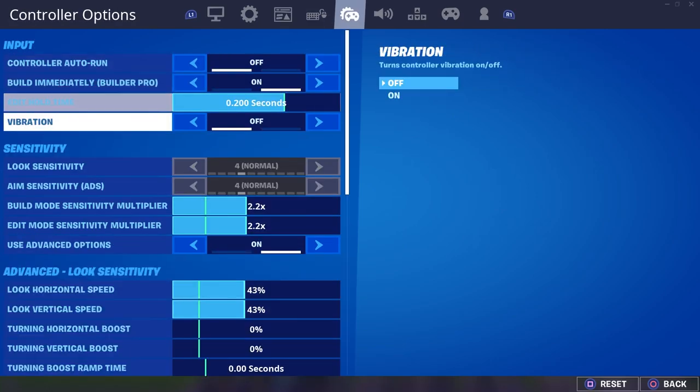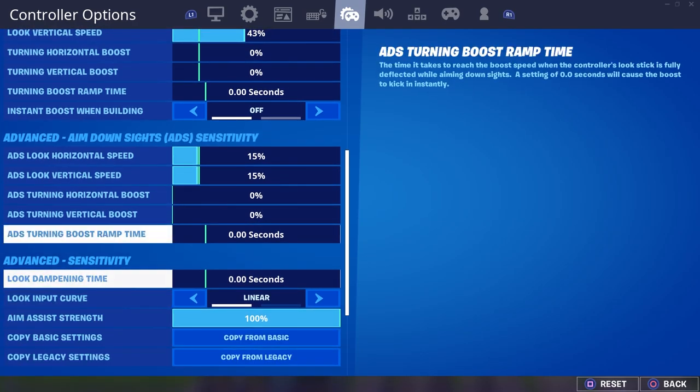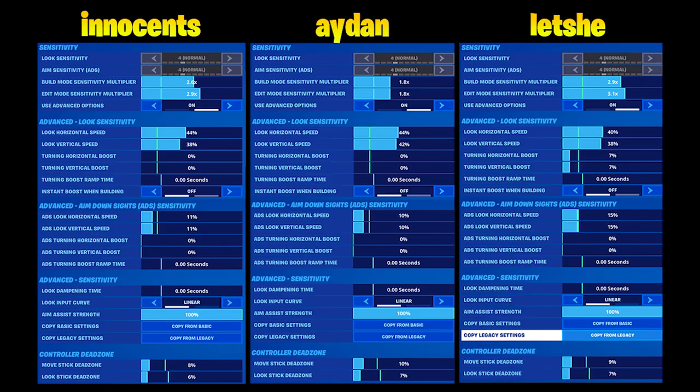So real quick I'll go through my settings one more time, then we'll look at some pro player settings. If you're on linear you want all the boosts off and all the ramp times off, because that's the whole point of linear. Now we'll look at some pros — here's Innocence, Aiden, and Lecce.